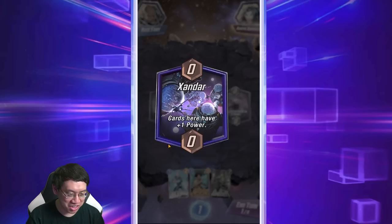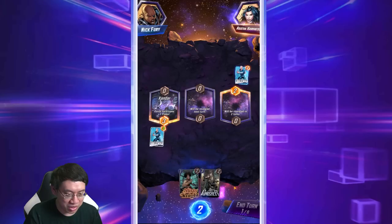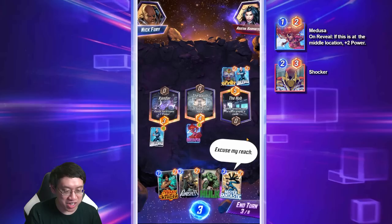If you're familiar with Hearthstone, you'll be familiar with how the game works. If not, it's simple enough: you start the game with one energy, and each turn after that you get an additional energy — two on turn two, three on turn three. I'd like to play Medusa in the middle square. You'll notice that each turn a location flips over, and these locations are very game-altering.